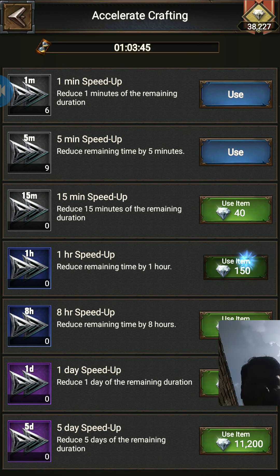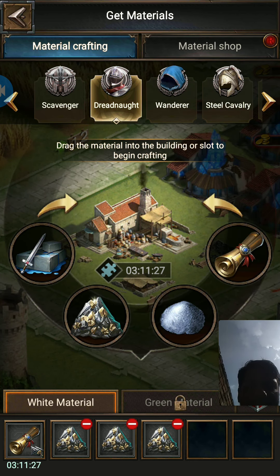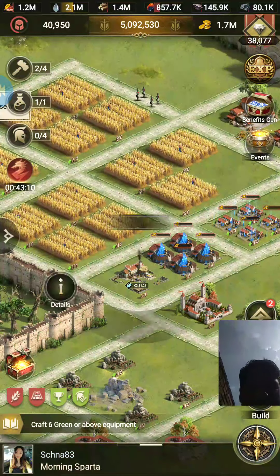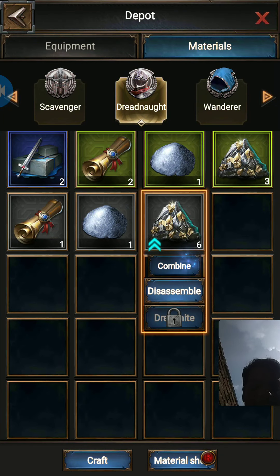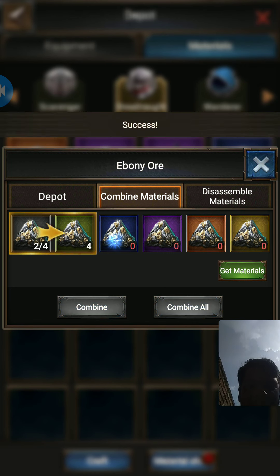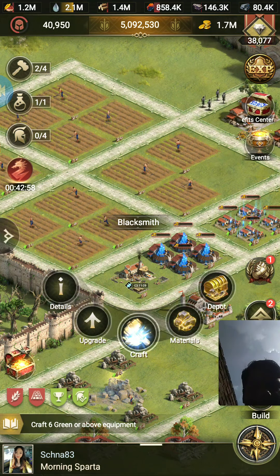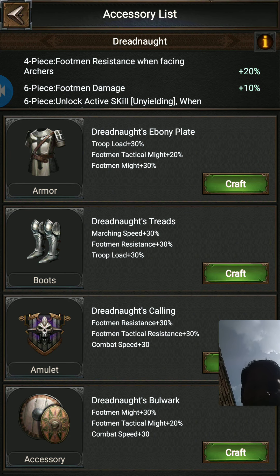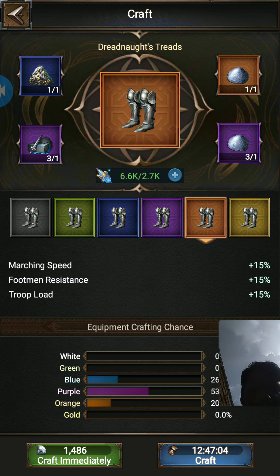One hour — one, two, three — it is done! Let me check here in the depot whether I can craft something. Yes, I can make a blue material right now. That is also good for me. Now let us go to equipment — let us go to Boots and proceed.